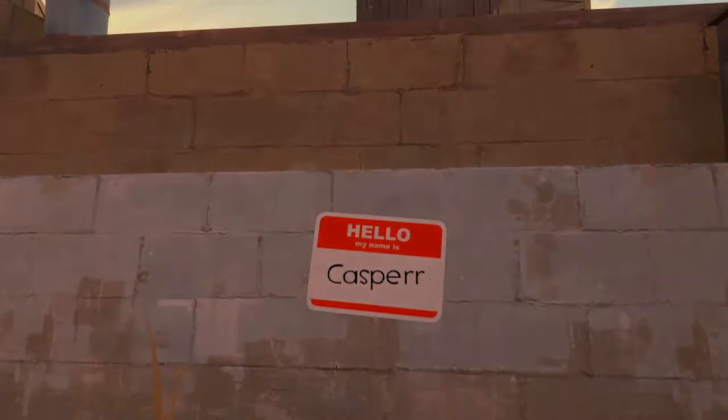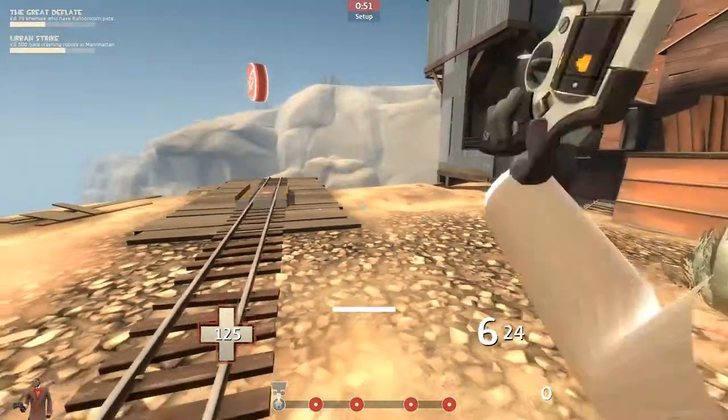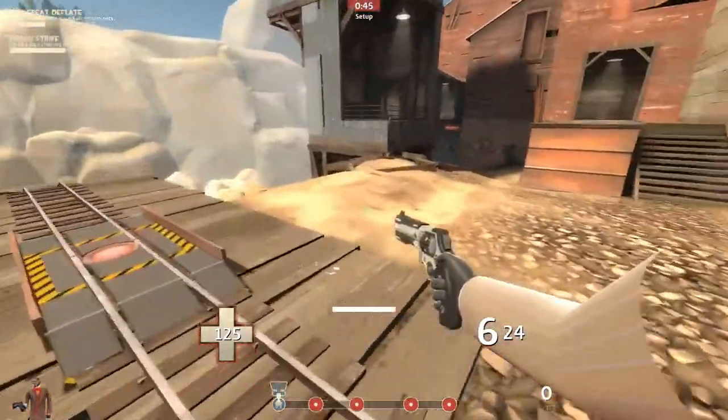Hey everyone and thanks for tuning in. Today we're going to be doing jumps on Upward. These are jumps that help you get to good spots, help you get away, and help you skip big parts of the map because you're doing a pretty cool route.